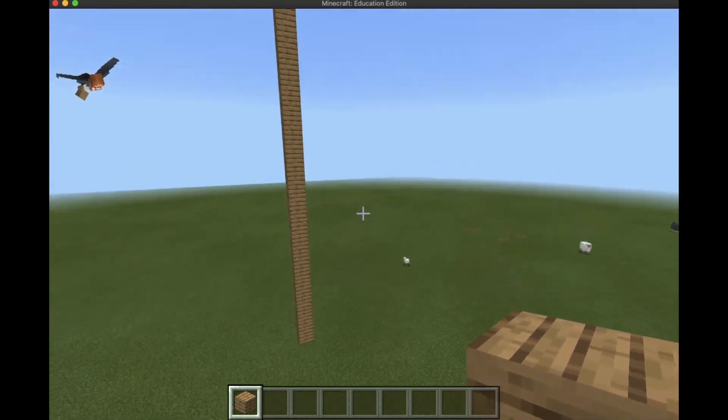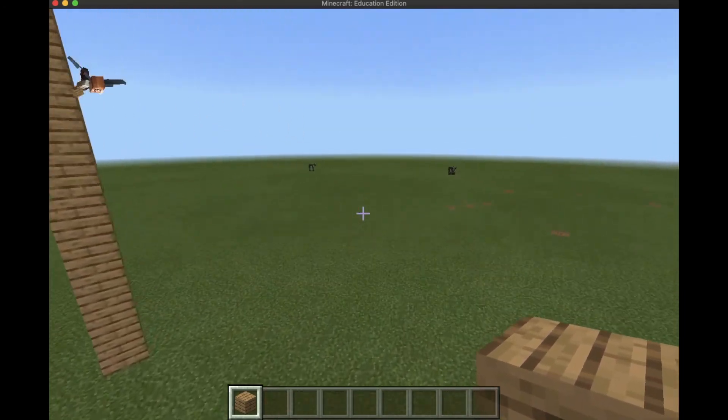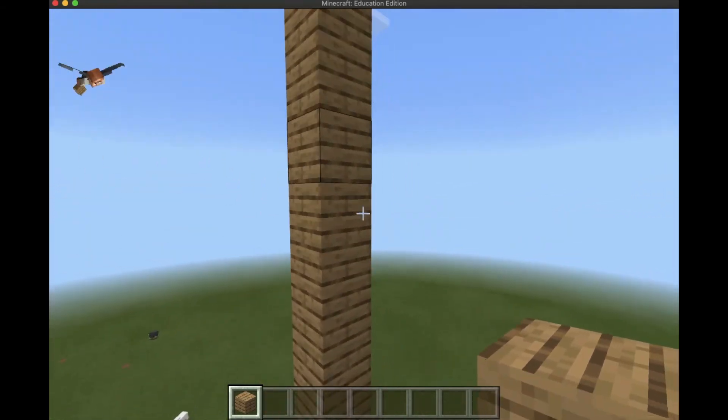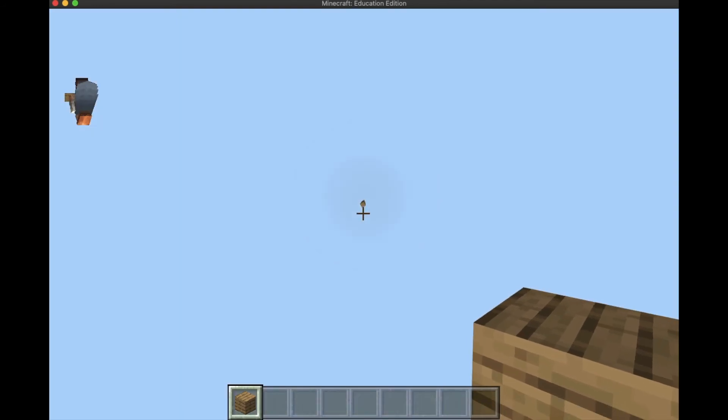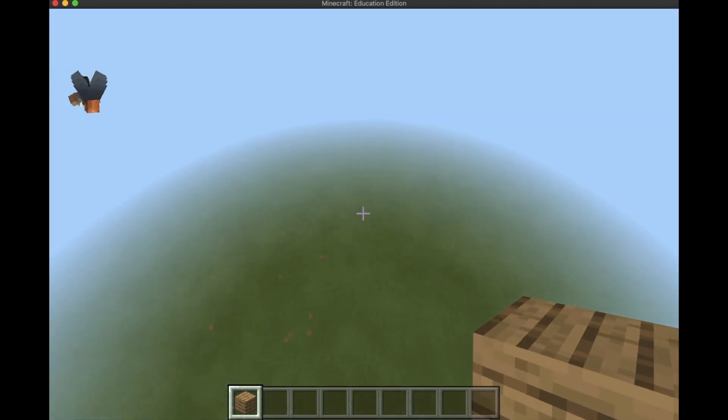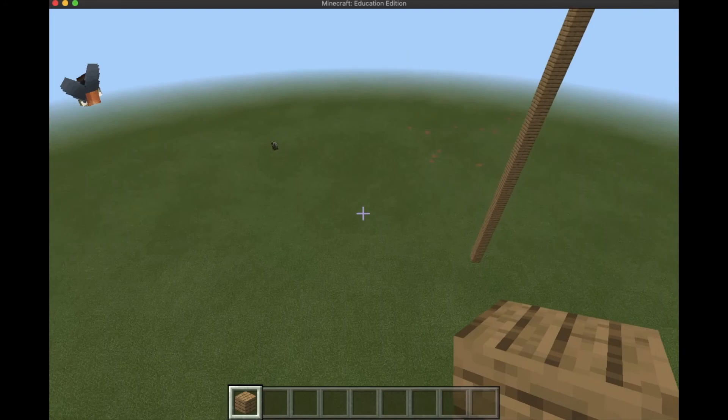If you want to go higher and you're getting too low, in creative mode you can start pressing the space bar again and it'll fly you really far up. Then you can learn how to do tricks like this. Bye.